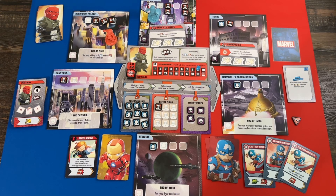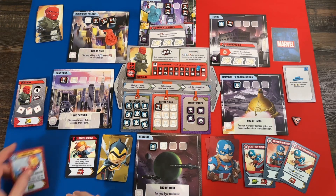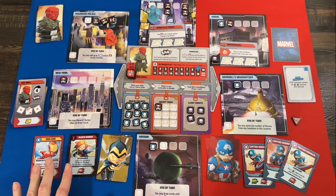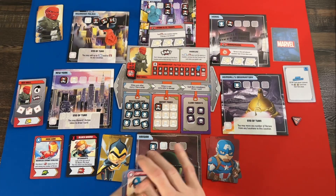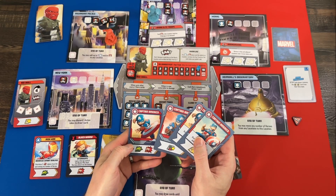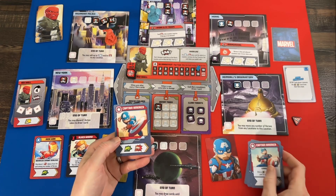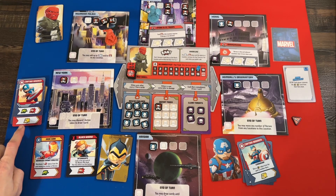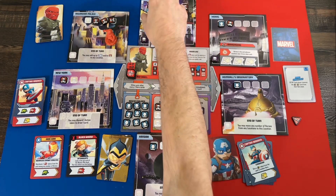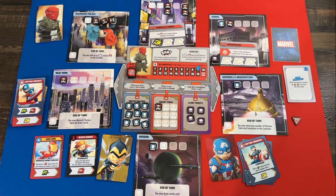He ran right back around to us, so it shouldn't be too hard to catch up and deal some damage. The display refreshes. I like the look of the Iron Man card so I'll leave the support display as is. We have to take a hero turn since Red Skull just went — we're getting low on cards so we need to push. I play the Move and Punch card: I move to Red Skull's location and punch him, plus I'll throw a heroic token on something. He's down to three health.